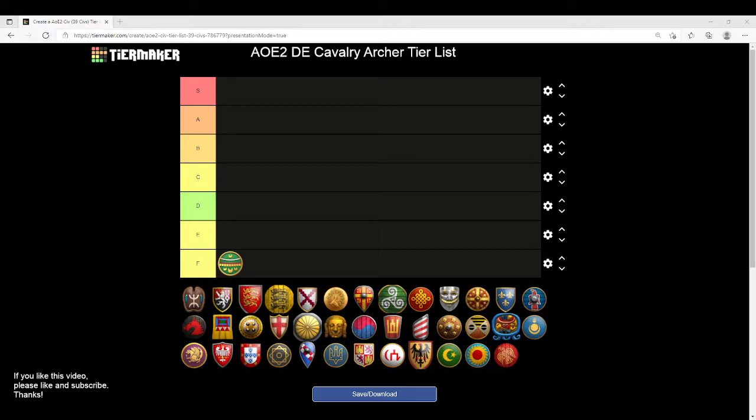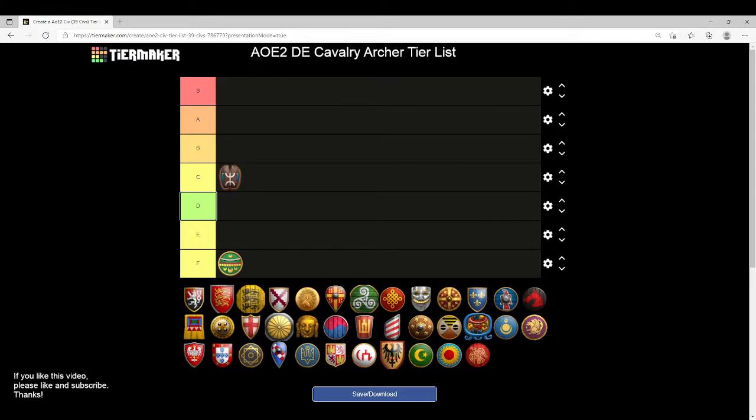Now the Berbers are going to wind up in C tier. Cavalry Archers for Berbers are a pretty decent unit, but you're missing Parthian Tactics. That's a really huge upgrade — Halbs and Siege Ram are a very common strategy against Berbers, so not having Parthian Tactics really hurts when you're trying to deal with Halberdiers. Berbers often have a lot of cavalry, so you're going to run up against Halberdiers, and missing that really hurts. C tier — generally usable, just not optimal.